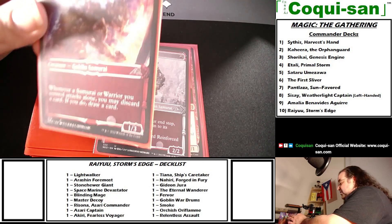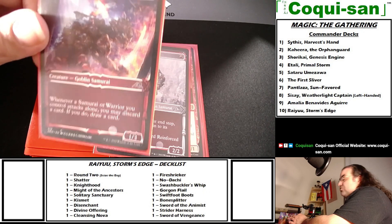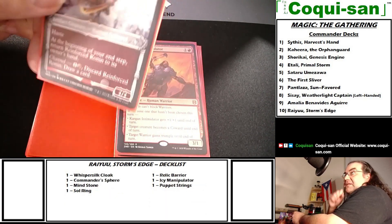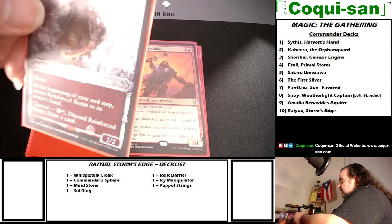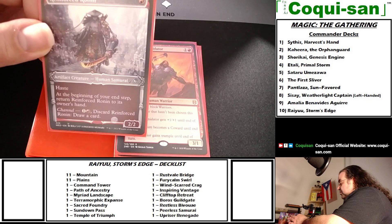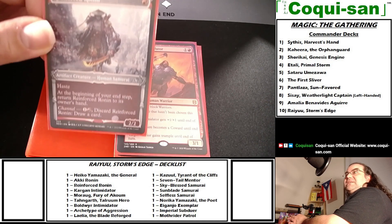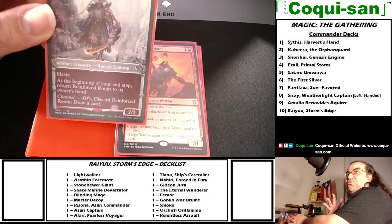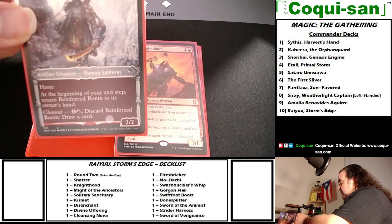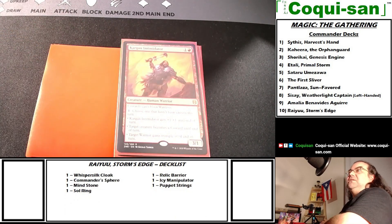Akironin costs one generic and one red — a goblin samurai, a 1/3. Whenever a samurai or warrior you control attacks alone, you may discard a card; if you do, draw a card. Great card drawing. Reinforced Ronin costs just one red — impressively a 2/2 for one mana. It's an artifact creature, human samurai, with haste. At the beginning of your end step, return Ronin to its owner's hand — a great sneak attack. It also has channel: discard Ronin for one red to draw a card. Card draw in red is very valuable.